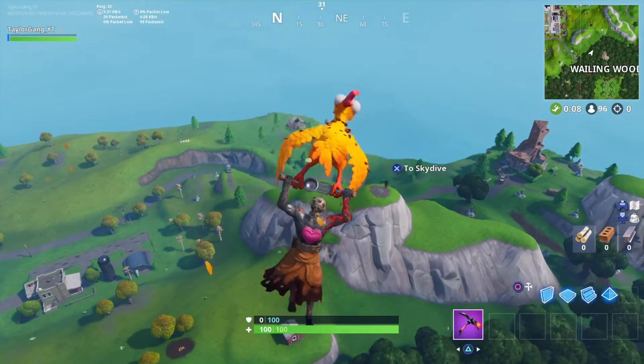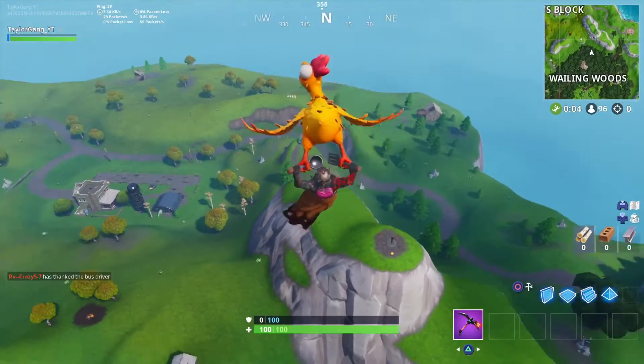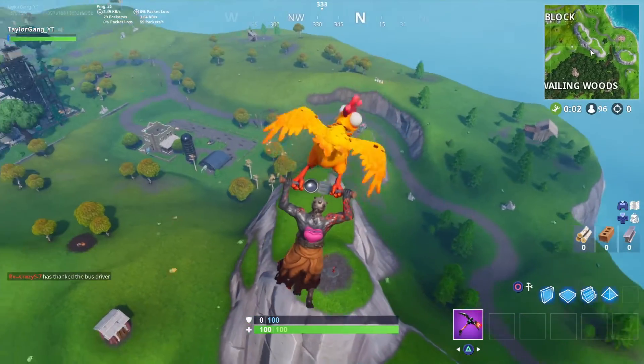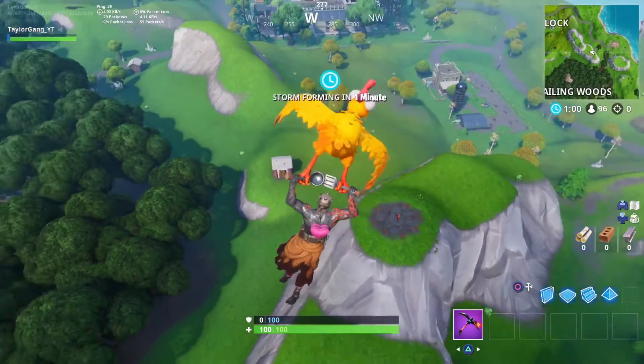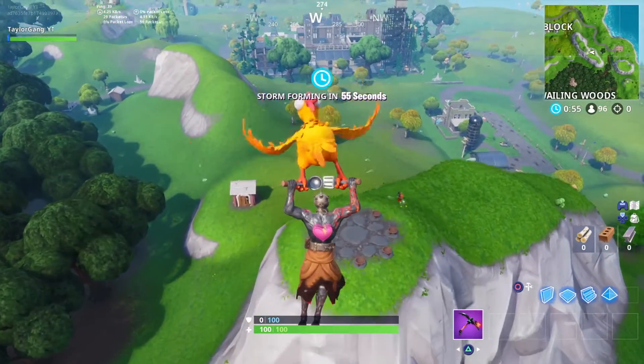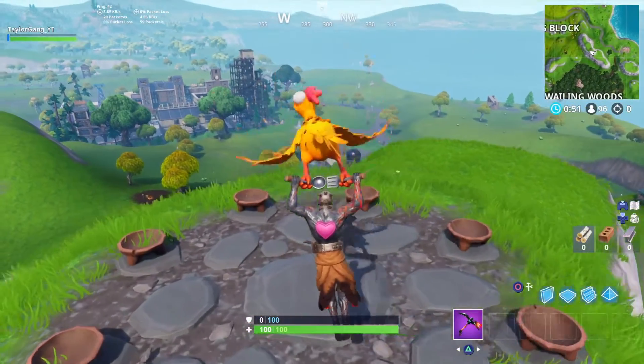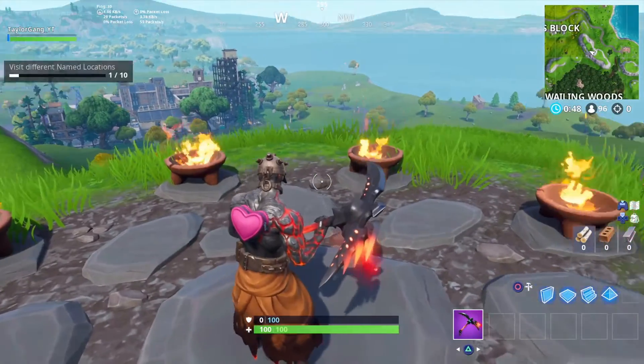I want to show you guys something here that I got on video — you can do this more than once, so more than one player can actually light this thing and get stage 4 activated. It's not like stage 3 where only one person could light the campfire. As you can see, that guy right there just activated stage 4. It really looks cool — you can really see the red on him now.